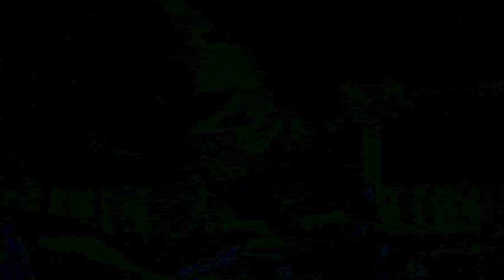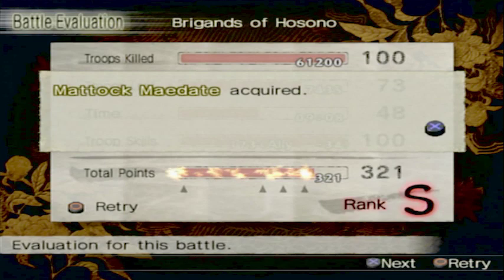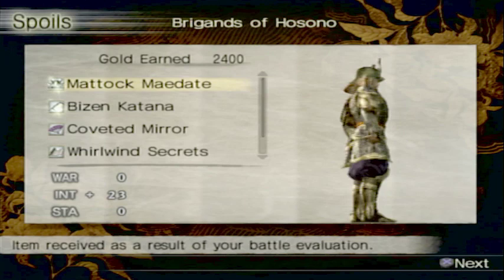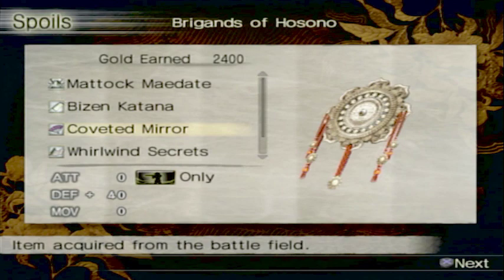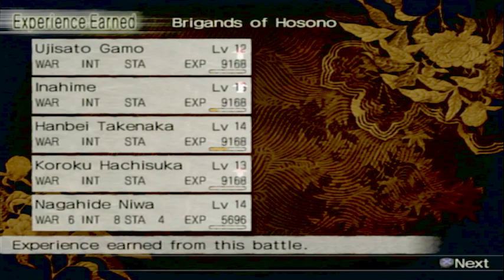I did not expect to get S rank — I doubt it. We lost way too many troops. We still got it — how? Okay, I'm not questioning it. So we've got the Matok Midate, the Bison Katana, the Coveted Mirror which is good for ranged units, and the Whirlwind Secrets. Nice.